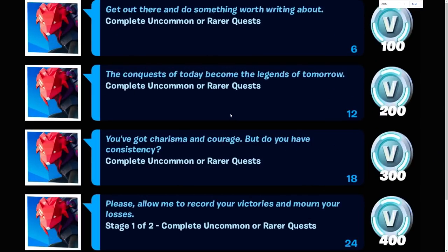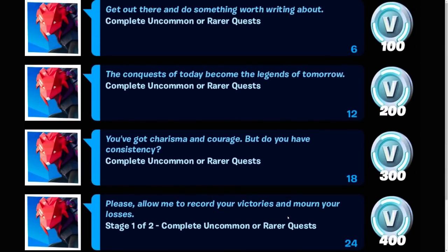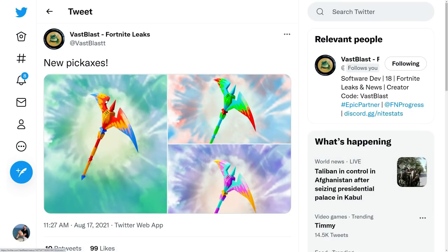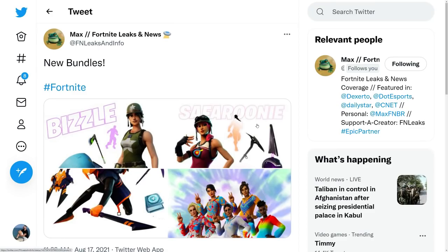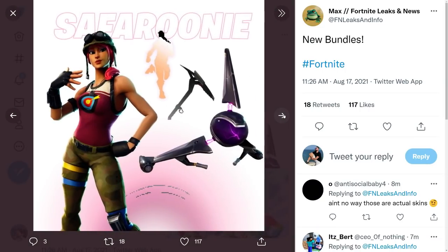Deal damage with suppressed weapons — boring. Deal damage to opponents within 20 seconds of gliding — so bad. For the bundle with the Vox, to get the 1,500 V-Bucks for free, you have to complete uncommon or rare requests and do 30 of them. This is the new pink axe with all the styles for Wonder Woman — sick.